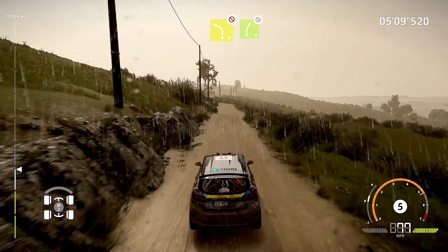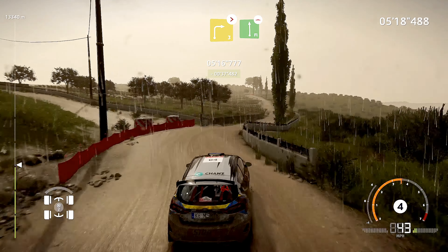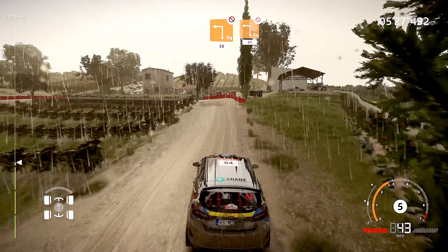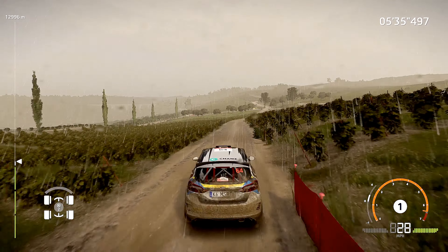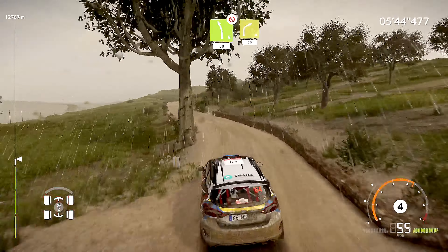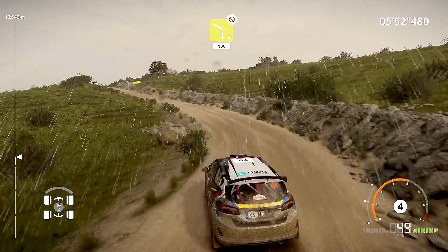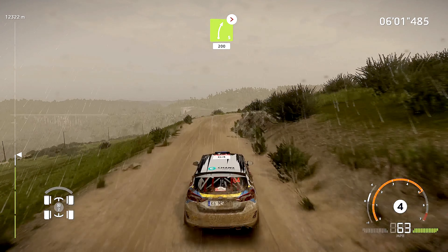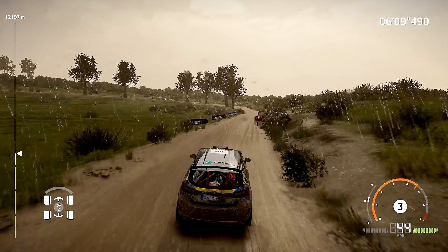Left 4, short, don't cut, into right 5, tree in. Into caution, hard brake, right 3, short, tightens. Into flat left, 200, bumpy. Caution, hard brake, square left, tree in, 50. Square left, tree in, 80. Flat right, 100. Caution, left 5, tree in, 80. Right 4, short, 30. Left 4, don't cut, 100. Flat right, over crest, 80. Right 5, medium, tightens, 4, long, 200. Left 5, short, into right 4, 100. Left 3, tree in, 200.